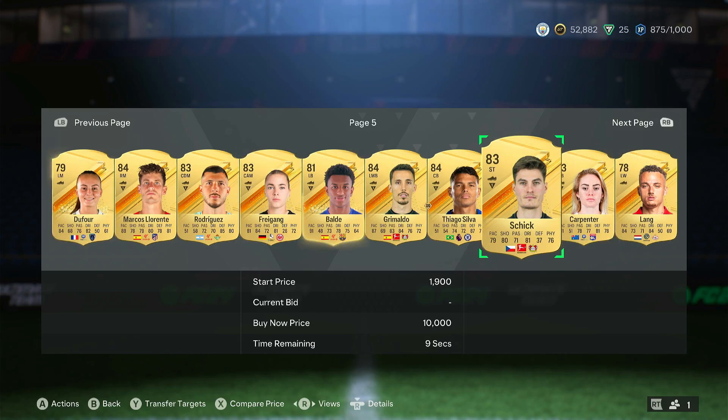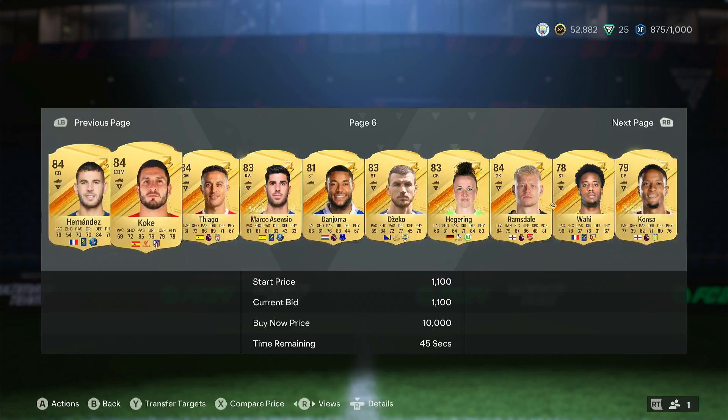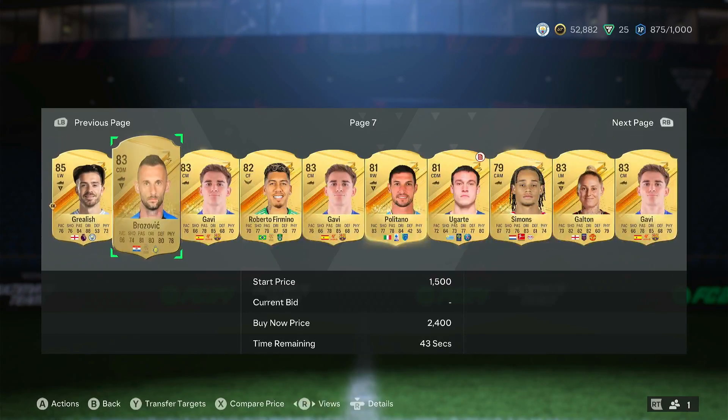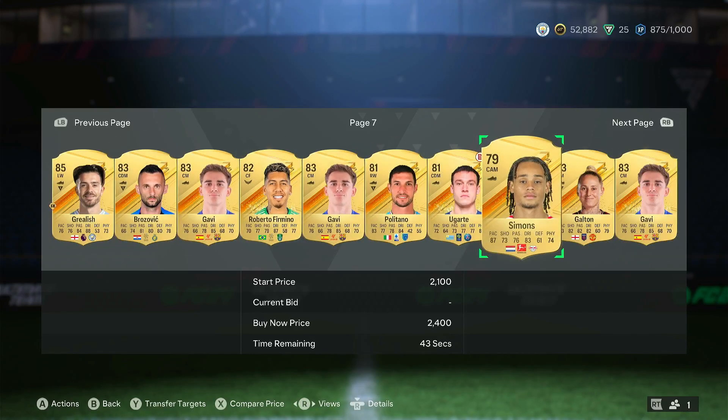The most effective approach: have 50 to 100 different 84s — or the same card — on your transfer list, lazy listed between 2.7 and 2.9. If they sell, take the profit and reinvest in more open bids. It's a constant cycle. You can see how many 84s are available on this filter right now. This is a passive way to be making coins on the side, not a long-term investment, as 84s have gone up in price today.